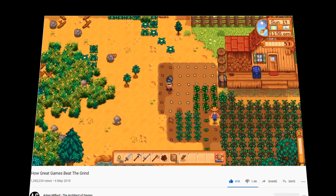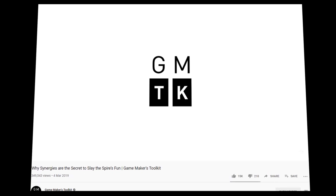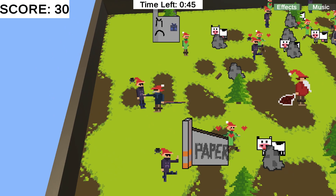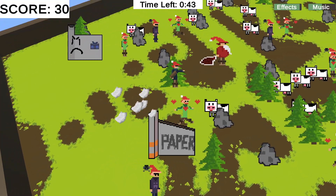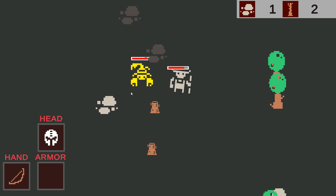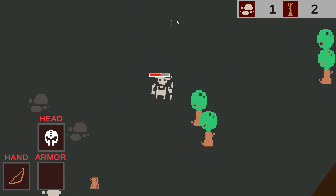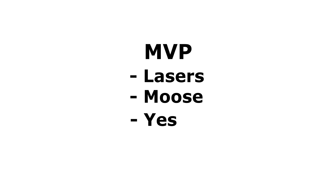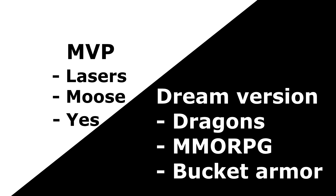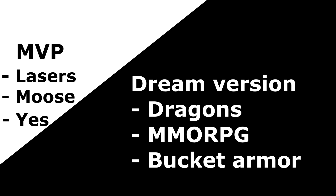I had recently watched videos on game design, specifically about how games beat the grind and how some games use synergies to spice things up. I thought back on a game jam I'd finished not too long ago and thought I could make something similar, but spice it up with some enemies, crafting, and synergies with different equipment. I wrote down a minimum viable product, but also my dream version of this game. If I achieved the minimum viable product quickly, I could implement the things from my dream version.